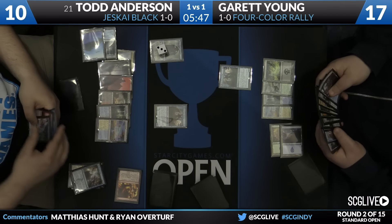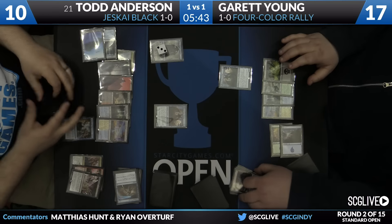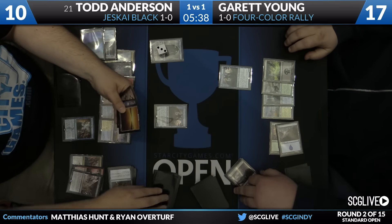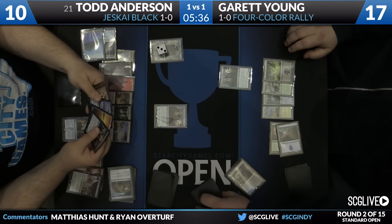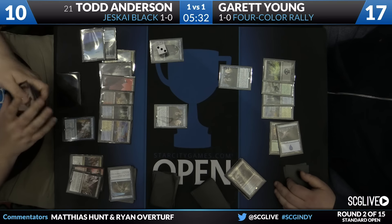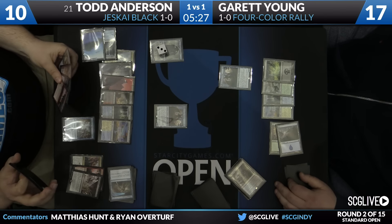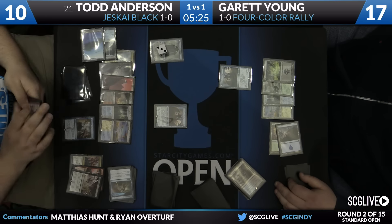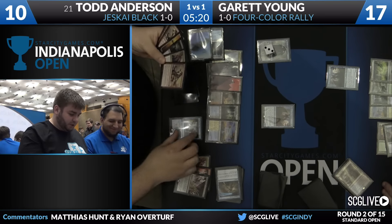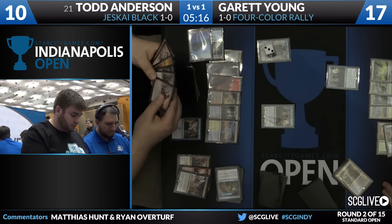This looks a lot like a Dig Through Time. There we go — six cards out of the way for Dig Through Time. So I'm going to go out on a limb and say that Todd has this if he can win in time. And I think that the Kalidus will make that relatively easily possible. He's got a choice between Roasts, Ojatai's Commands, and a backup Kalidus. There's a Dispel in there as well, which would have him double-covered on any instant from Garrett. It looks like Dispel is chosen, and maybe Ojatai's Command.